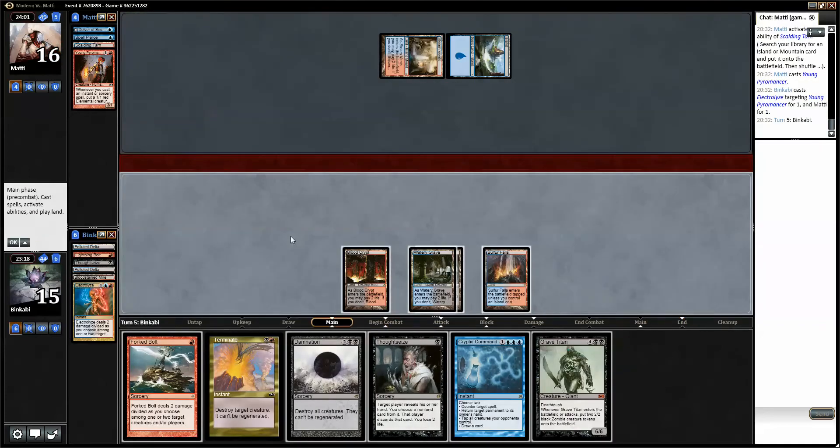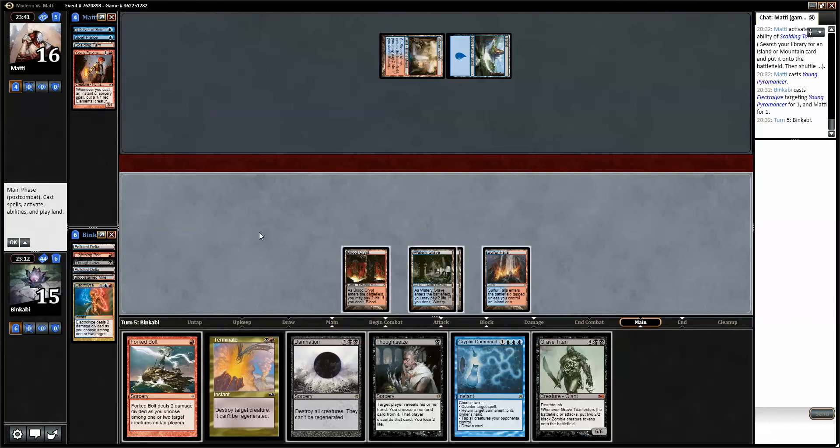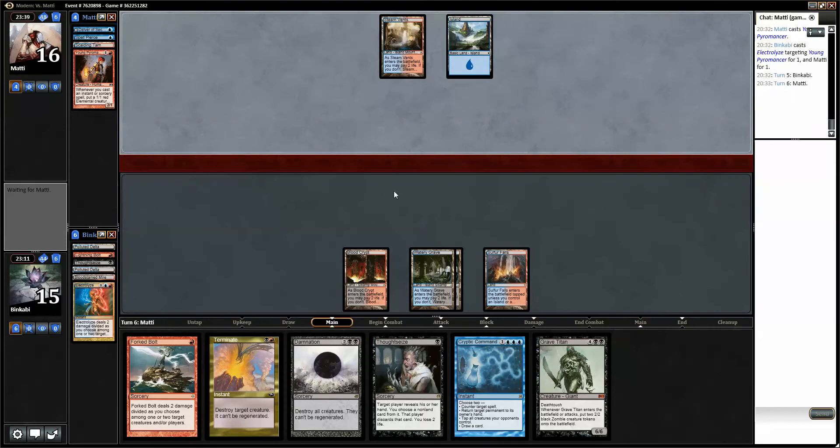Cryptic Command is pretty good, Grave Titan is not bad either. I'm just gonna pass again. I would like to counter-draw if possible. Some more lands would be nice. He has five cards and it's five spells, I would assume at least one of them is a burn spell of some sort. He might have some kind of counterspell as well. We've already seen a Spell Pierce, so I would assume he has more threats in hand — otherwise I'm not sure why keep that hand.